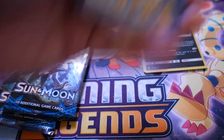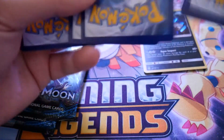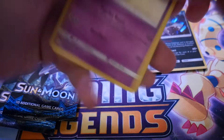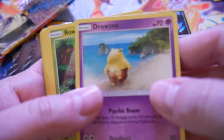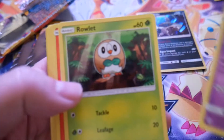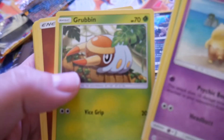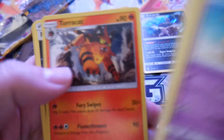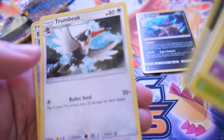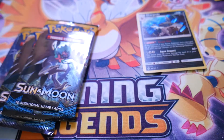Pay no attention to the shaking camera — that's just me being unable to get my big arms around it. Drowzee, Rowlet, Torkoal, Zubat, Grubbin, Energy, Torkoal, Rainbow Energy, Trumbeak, Reverse Energy Switch, and Crabominable.